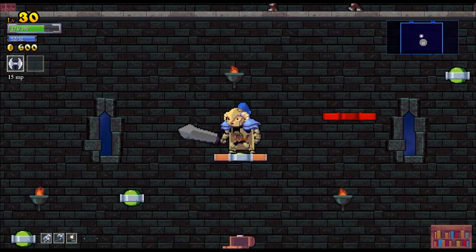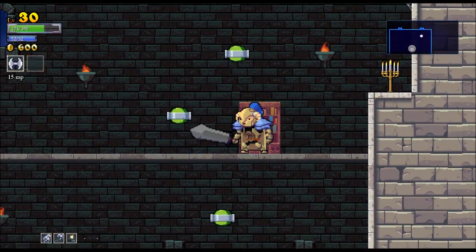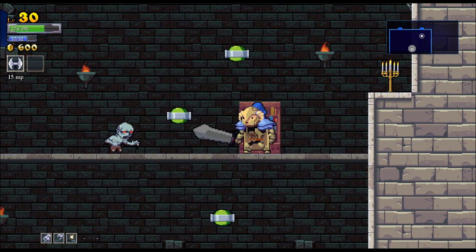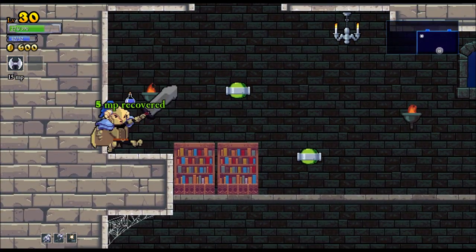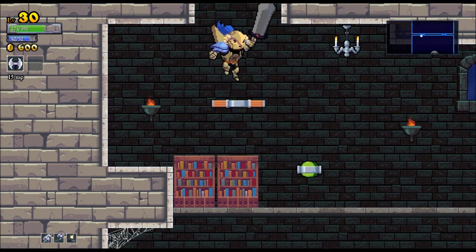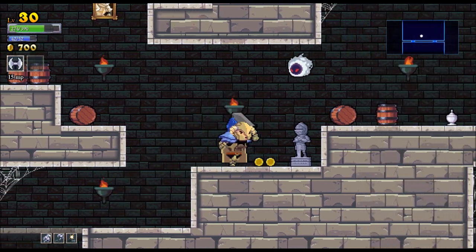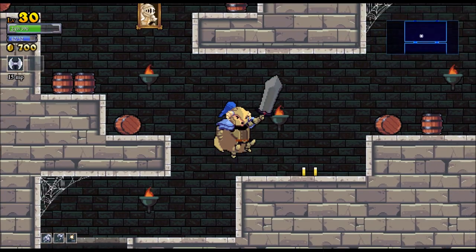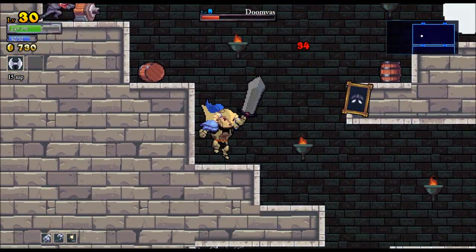So this throwing axe basically just goes in an arc and it's going to use up some mana. If you take a look at the upper left-hand corner, a few things worth noting: we've got my current level, which carries over from character to character, and then we also have my health and mana bars, the amount of gold I've acquired so far in this run, and my special abilities — right now I just have that one throwing axe.